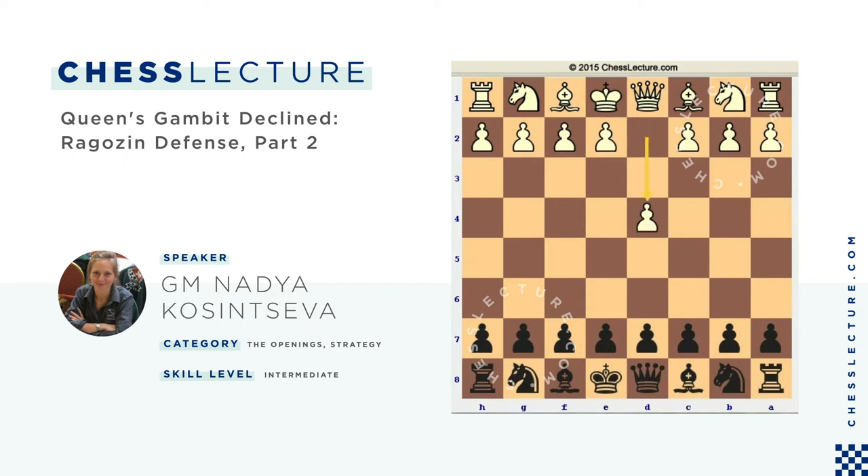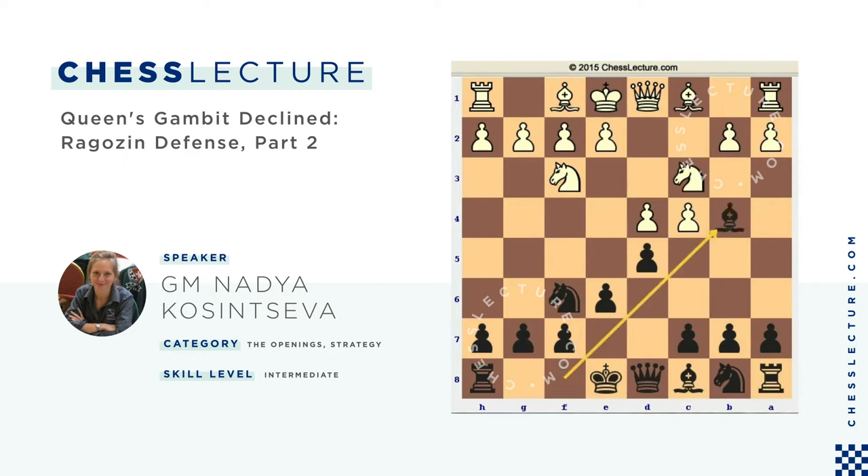d4, Nf6, c4, e6, Nf3, d5, Nc3, and now Bb4 entering into the Ragozin Defense.